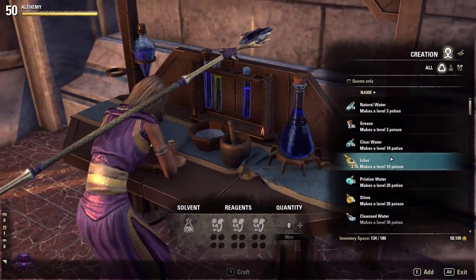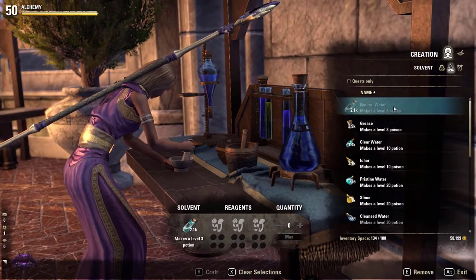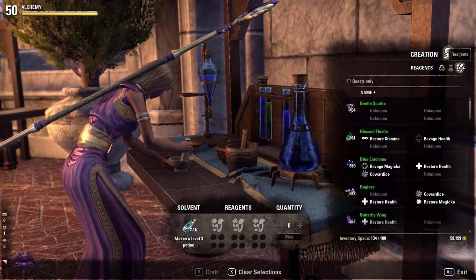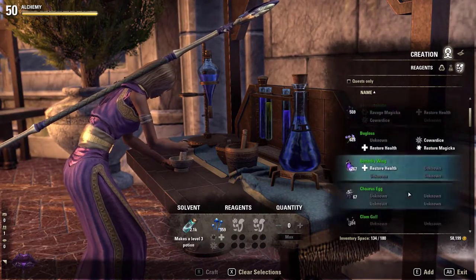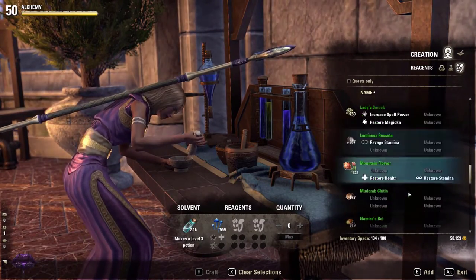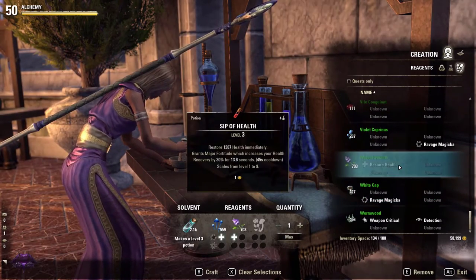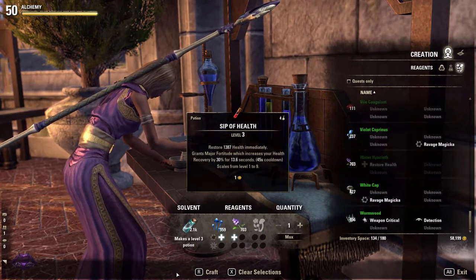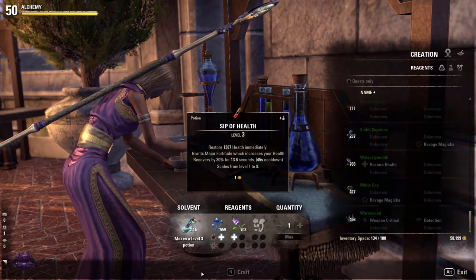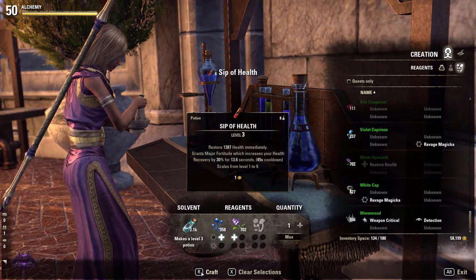First we add our solvent, natural water, and now our two reagents. I'm going to use blue anteloma and water hyacinth. We mix them together and voila, we have just made a sip of health.